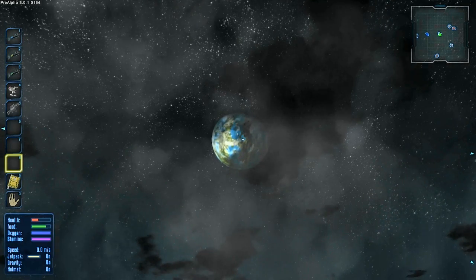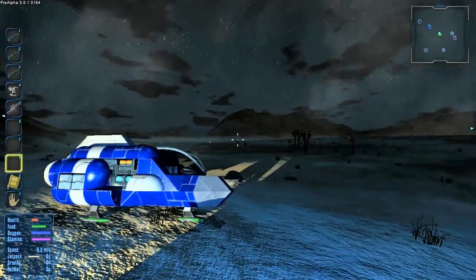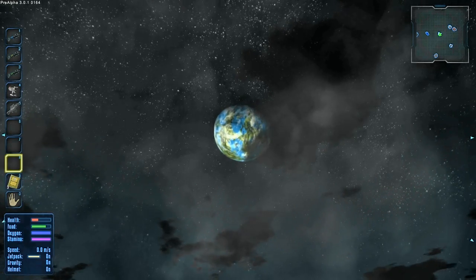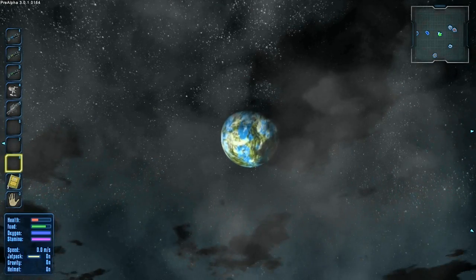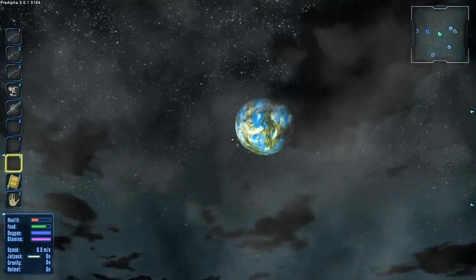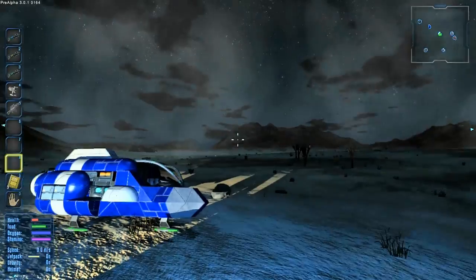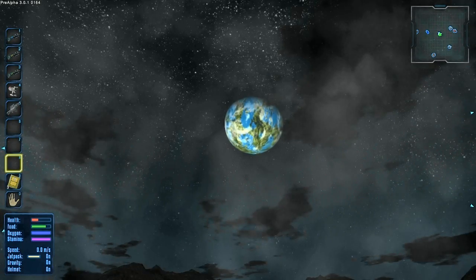Anyway, this new planet, Akua — I'm going to call it Akua because I don't really know how to pronounce it for sure — that is the new starting planet. So instead of starting on Omicron, you're going to start on Akua. And Akua is actually really special, because you can press U to take off your character's helmet and see what they look like underneath. On Akua you don't actually need oxygen, so you can take off your helmet and your suit's oxygen will not be used, which is really cool.